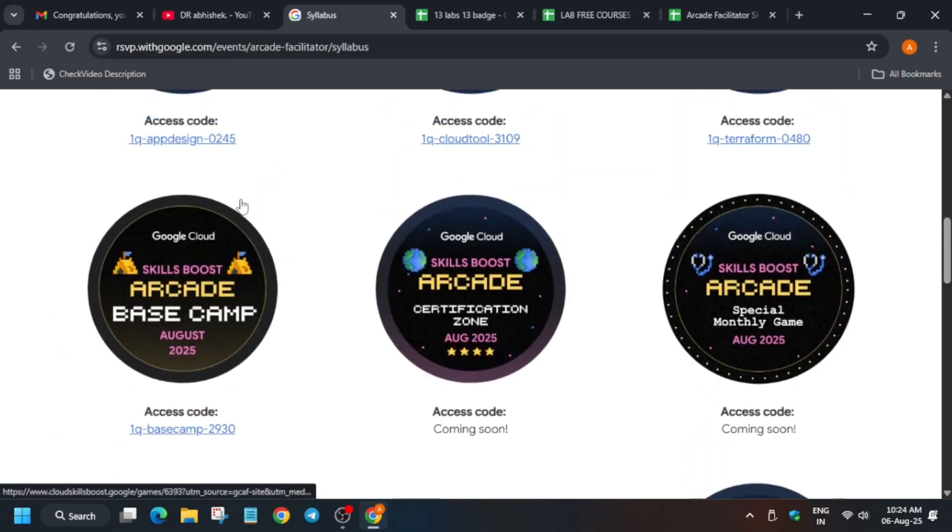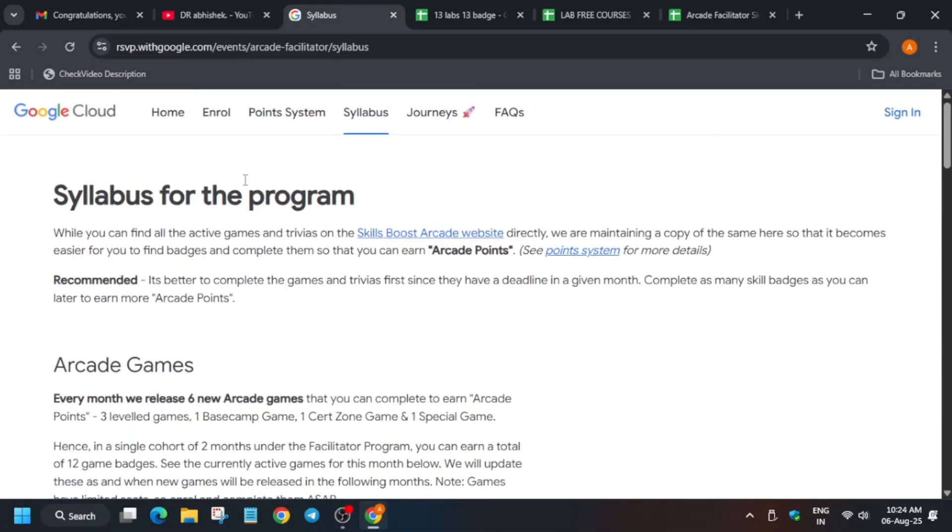Here we are talking about the syllabus for the Arcade Facilitator program. We are now enrolled in the program and have redeemed the credits. So what is the next step? We have to complete some games, some skill badges, and some lab-free courses. Everything will be covered here in detail.